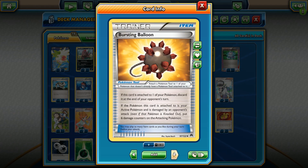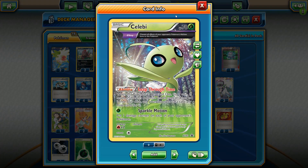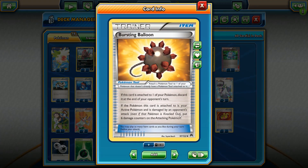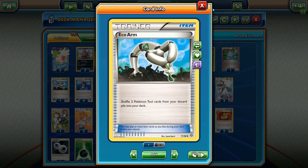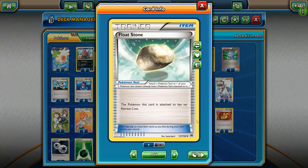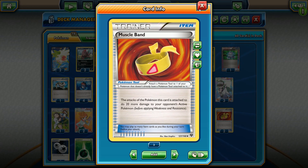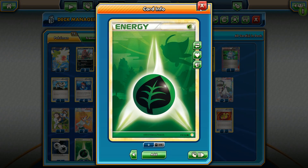We have two Virbank Cities here to stack three extra damage counters in between turns for the Poison damage. Then we have Bursting Balloon — we're going to promote either Celebi or the Robo Sub and play Bursting Balloon, basically saying if you want to attack us, take six damage counters. We're playing three copies. We have one Eco Arm to get those back. Two Float Stones for Zoroark to Stand In and retreat. Two Muscle Bands for our Celebi EXs. And then four DCE and eight Grass Energies.